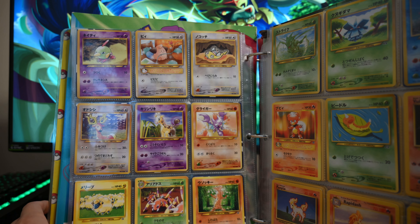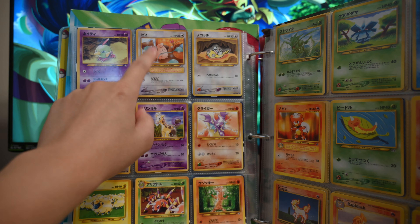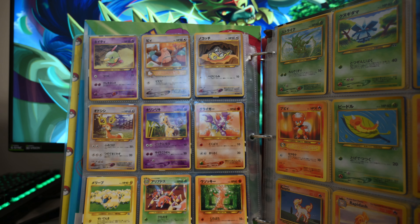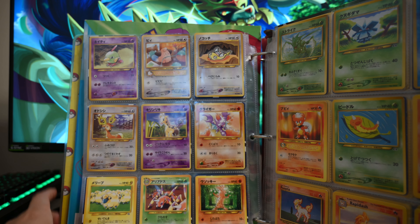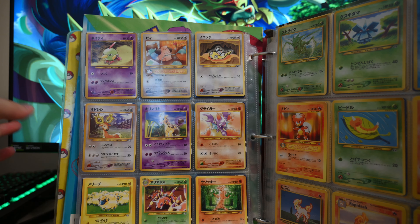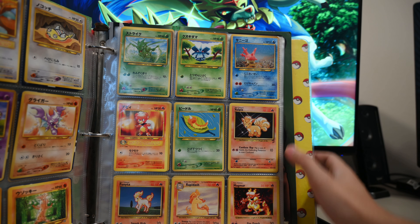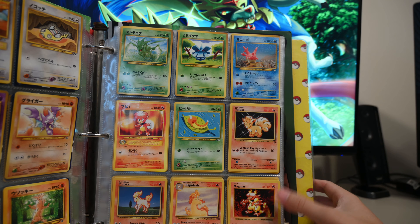And then we got Natu, and then oh — Cleffa, I believe is how we say it. He's playing with yarn, chilling — that is absolutely adorable and incredible artwork. Dunsparce chilling in a cave, we got Stantler, Girafarig with his little friend, little tail peeking out. We got some Gligar — I didn't even know the name of the Pokemon when I first got these cards. Then we got a Mareep, an Ariados, and a Sudowoodo. I really enjoy the second gen Pokemon, I have such good memories of them. And then we got this Scyther just mowing up the lawn. We got a Tyrogue, and then a Corsola with this toy 3D artwork — very realistic. Got a little Magby, a Weedle.